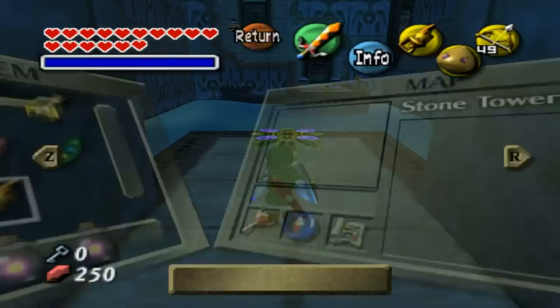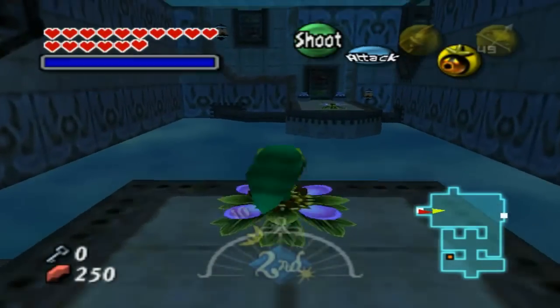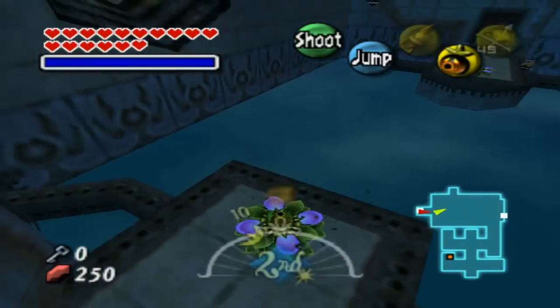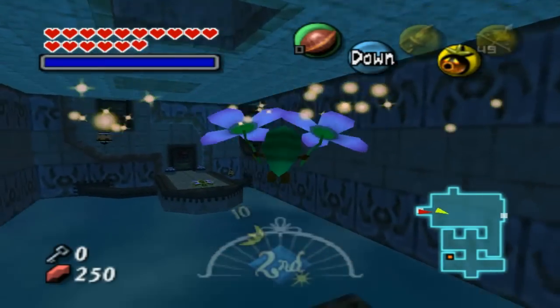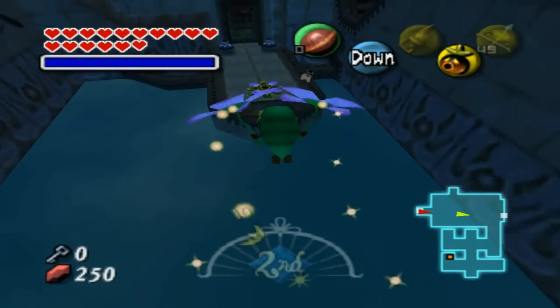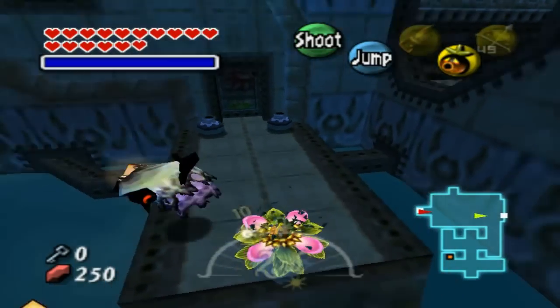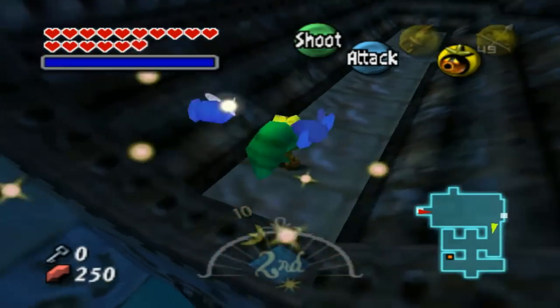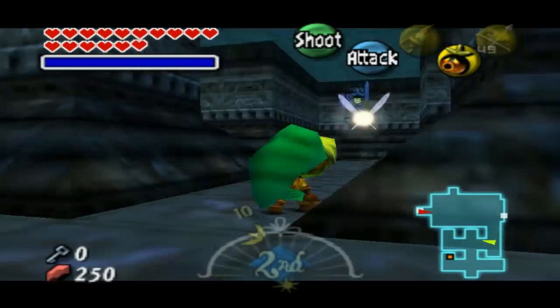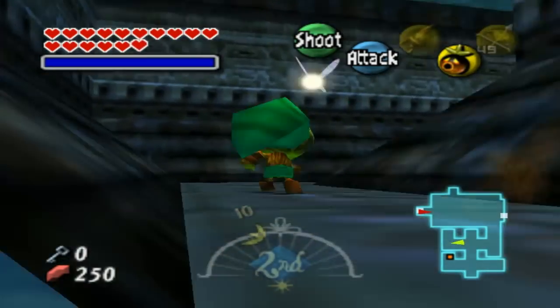Okay, guys, welcome back to Let's Play Majora's Mask with Classic Gamer Dave. I just want to get this stray fairy and then keep going - go look for the other chests or wherever I need to go to get that key. I'm just not sure where I'm supposed to go. So, we have to go in here and get that chest that was upside down on the ceiling.